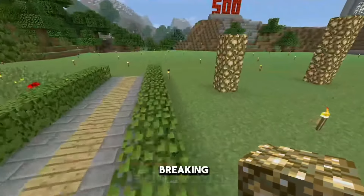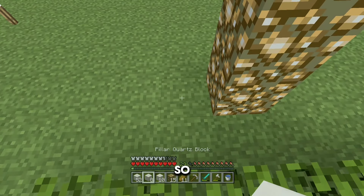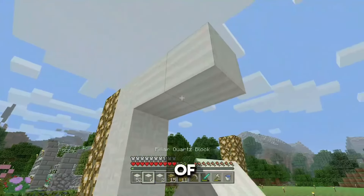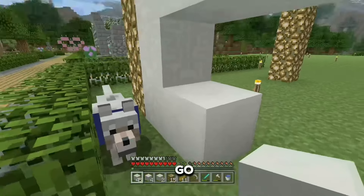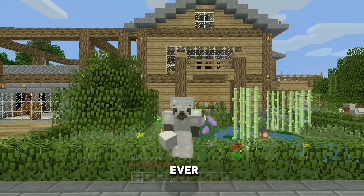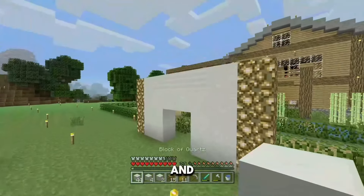I'm putting glowstone on the side because it's going to be sort of like a futuristic look — it's going to be something quite fun. Chiseled quartz on the sides like this. I'm going to have to make some more, which I'll quickly do. I like to experiment in this series — this is my first time ever really using any quartz or glowstone in any builds, so this is actually really fun to do. I do need to make some more chiseled and pillar blocks, so I'll be right back.